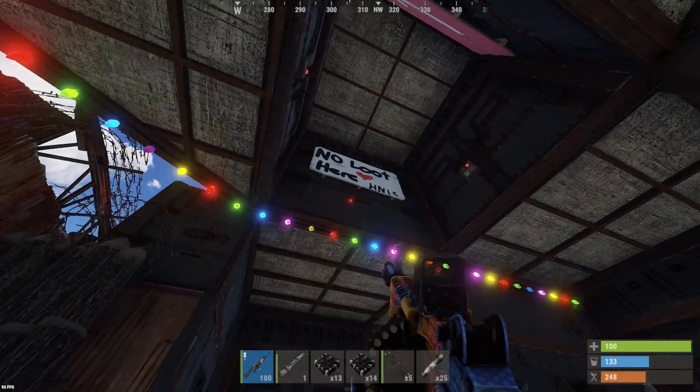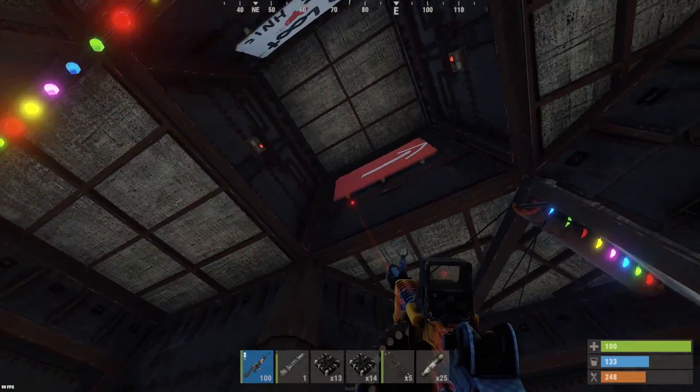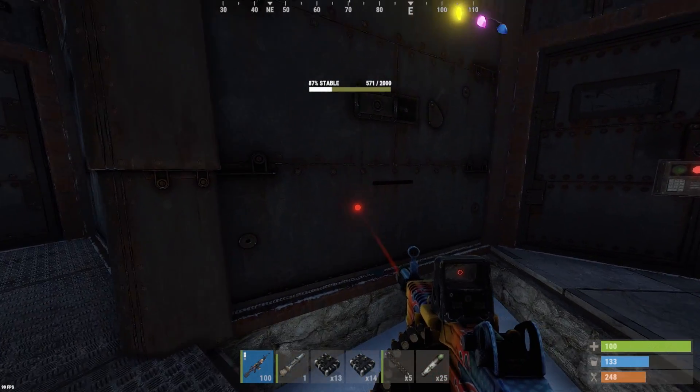Okay, so the sleeper fell down. There's a few signs up here — 'No loot here.' Yeah, right, dude. There's got to be some loot in this base — all armored and stuff. This armored wall is pretty weak. Let's try to get to the core.